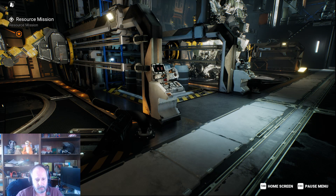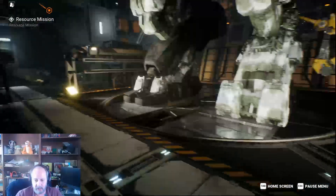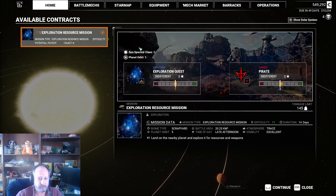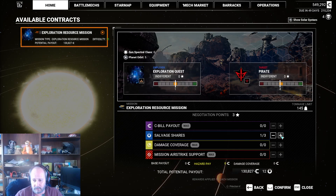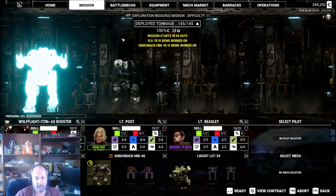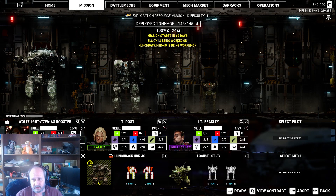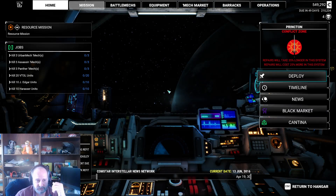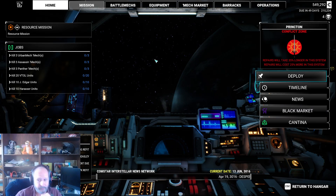All right, here we are, everybody. Welcome to David Dispossessed, Episode 8. We are here with this resource mission. We're going to accept it because, hey, free goodies are free goodies. Our mechs are being worked on — that's going to take us a little bit of time. We're just going to have to pay the fee and deal with it. We did manage to unlock Cantina missions, so we're going to pick up some extra money doing Cantina missions.